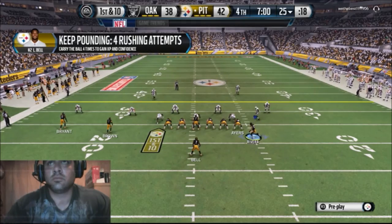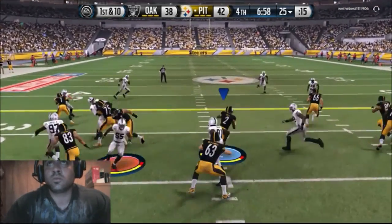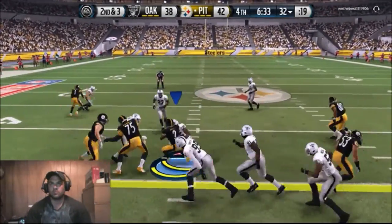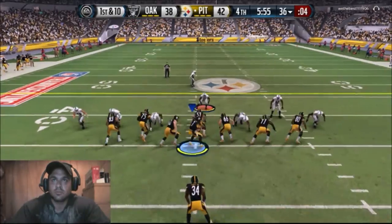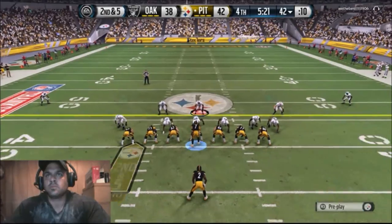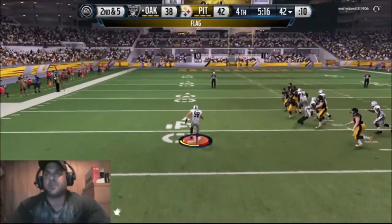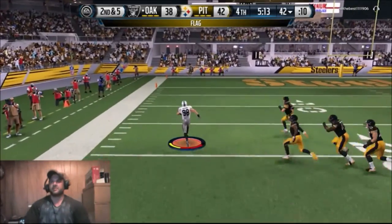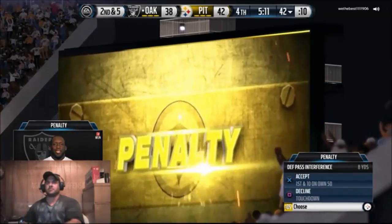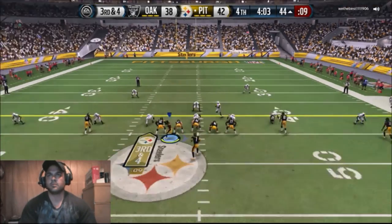Seven minutes left in the game. A nice run play - eight-yard gain, seven-yard gain - we get the first down. We're trying to chew clock and hopefully score; we've got one of the best running backs in the league and we're trying to utilize him. Then he picks it off and runs it back - but there's a flag: defensive pass interference. I get the ball back, it's third and four.